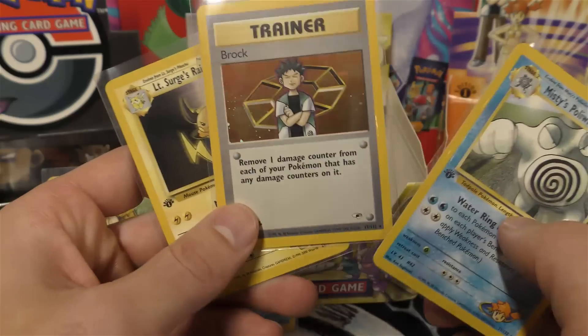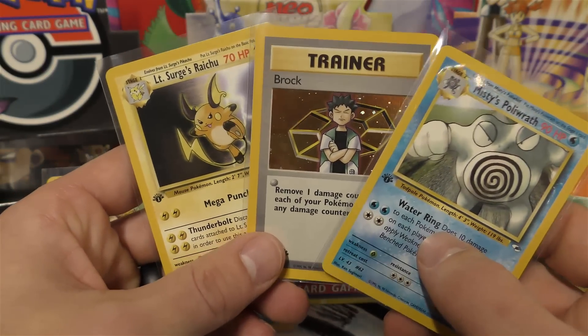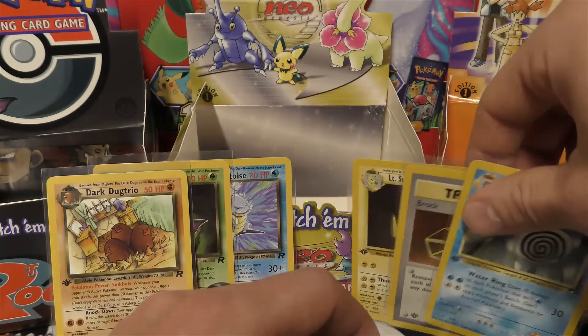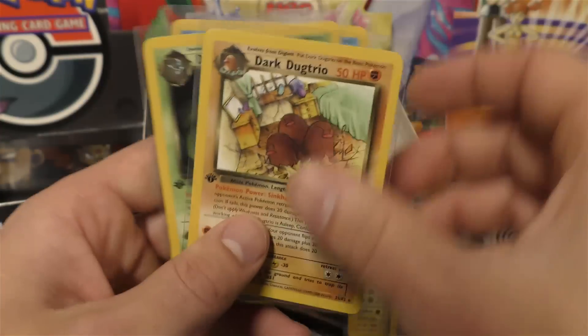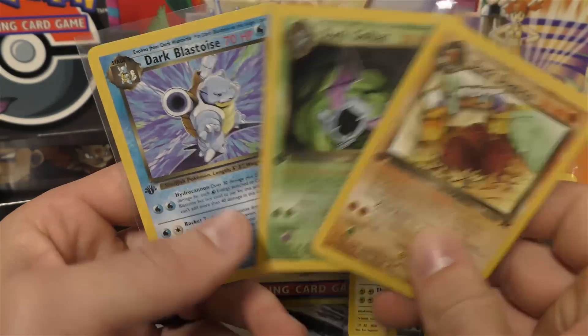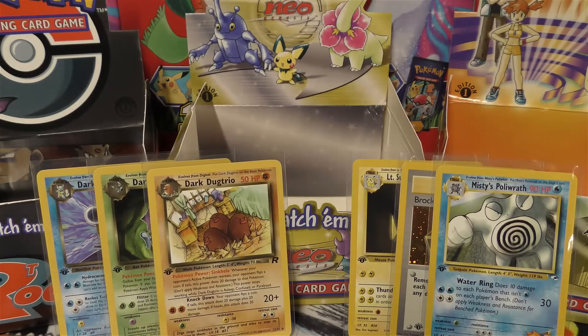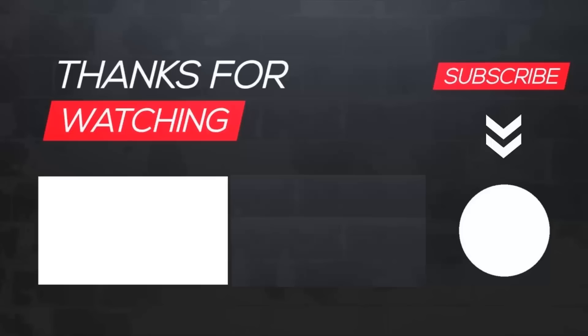So you did get the holo Brock, and I hope you can get a PSA 10 on that - that would shoot the value way up there. And then you got two decent rares: the Misty's Politoed and Lieutenant Surge's Raichu. And we won't forget about Adam, who supplied the three Team Rocket first edition packs - got three rares but did get the Dark Blastoise. Hope you guys enjoyed the video. Don't forget to like, subscribe, and check out the next video coming out at 12 o'clock tomorrow. We'll see you next time.